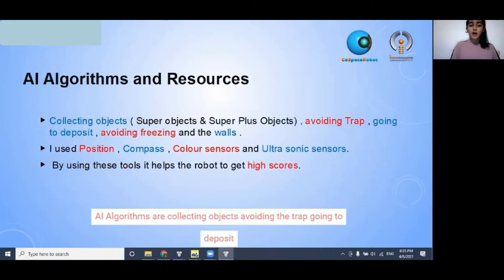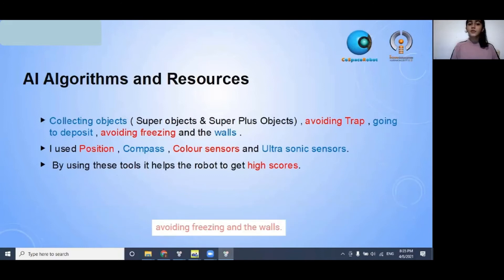The eye graphs are: collecting objects, avoiding trap, going through the deposit, avoiding phasing, and avoiding the walls.